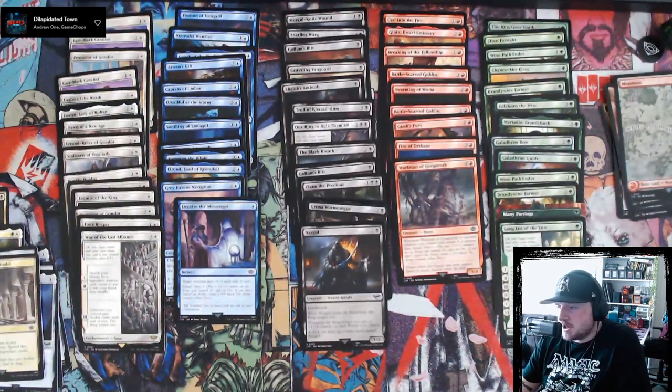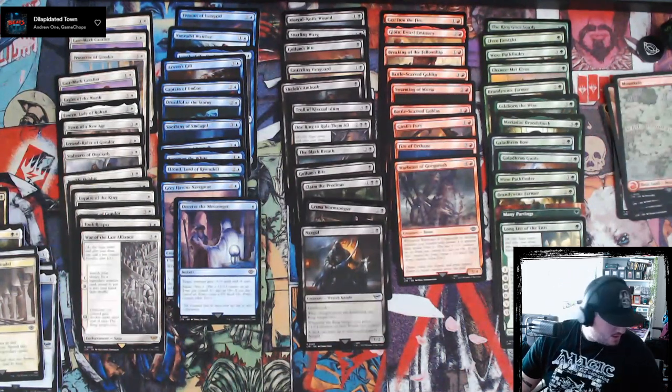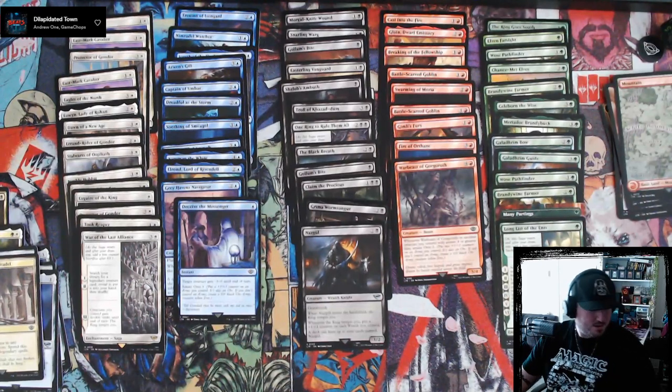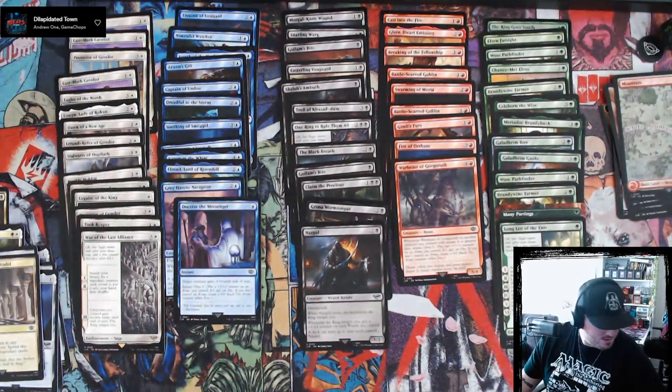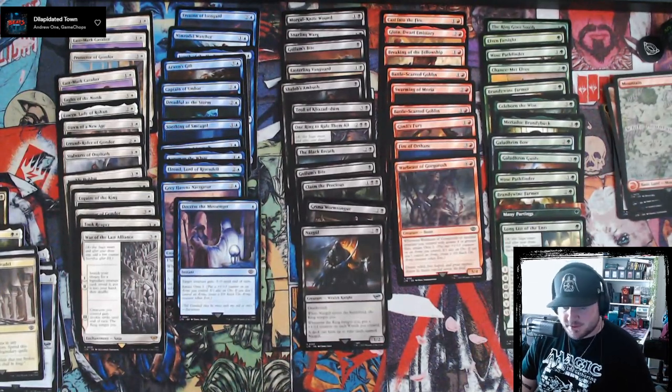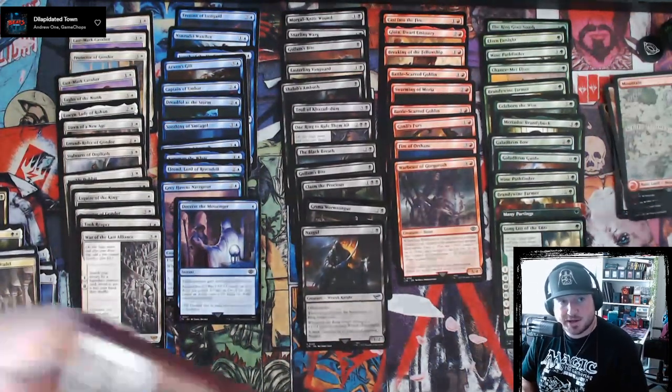Let me just check my list real quick — I'm only short two Nazguls for my whole Commander deck, and it is one of the ones I needed. That makes me want to play black in this limited deck, but I don't think I can. I think with Frodo Baggins and Merry Brandybuck I've got to play like a halfling strategy.